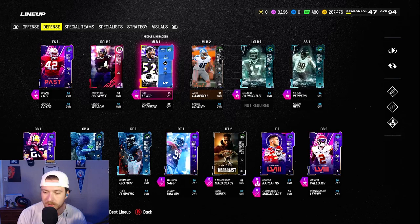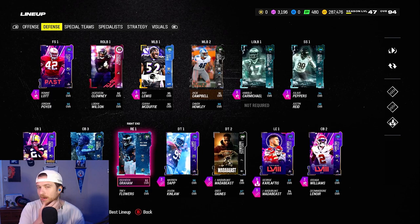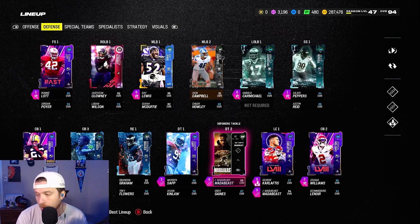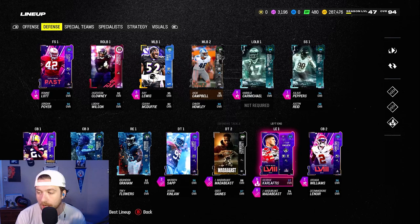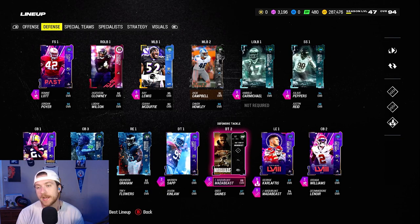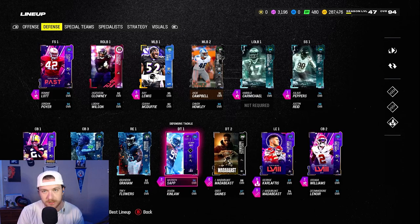But yeah, so this is the squad offense — not great. The defense is where the money's at. Especially right now with the meta, this is what I was talking about in the intro. Warren Sapp, Matabeast, and Karloftis all lit up at the start of the game. Karloftis and Warren Sapp are lit up the whole entire game. They both have lighted up tokens on and Matabeast is for 10 possessions at the start and at half. This just makes playing defense extremely easy. It is nuts.